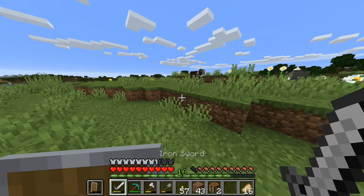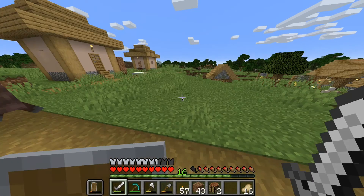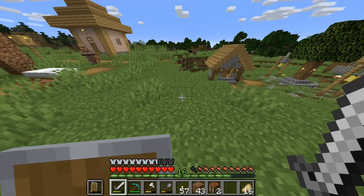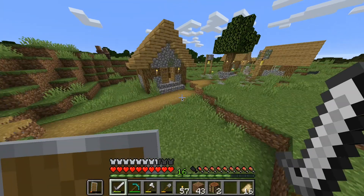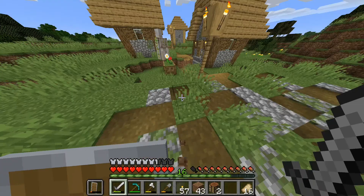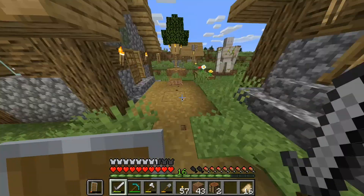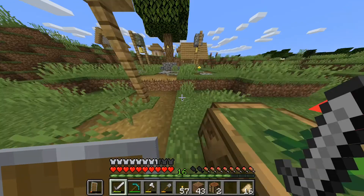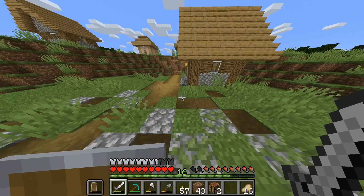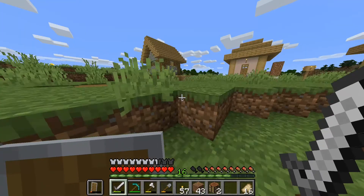I just discovered this: as you can see I'm in two villages — these two villages are basically combined, they spawned so close together. You're probably wondering why you can only see one iron golem, which is right there — I did kill the other one and I got loot from it. Yeah, that's all I wanted to show you.